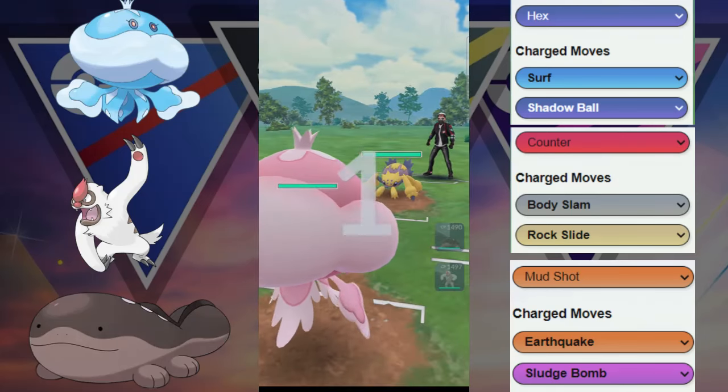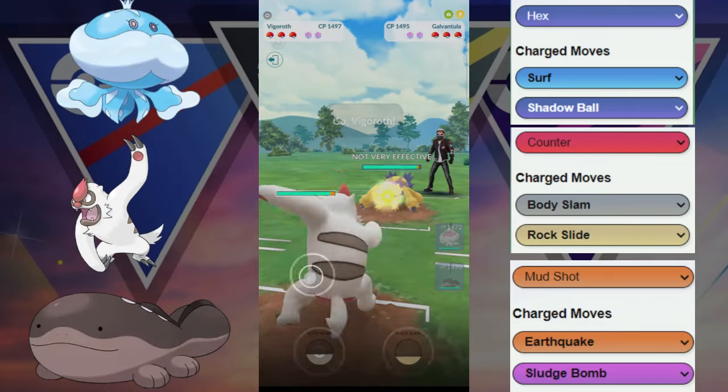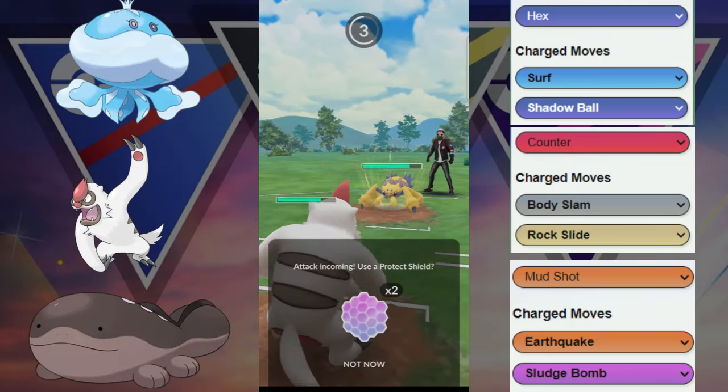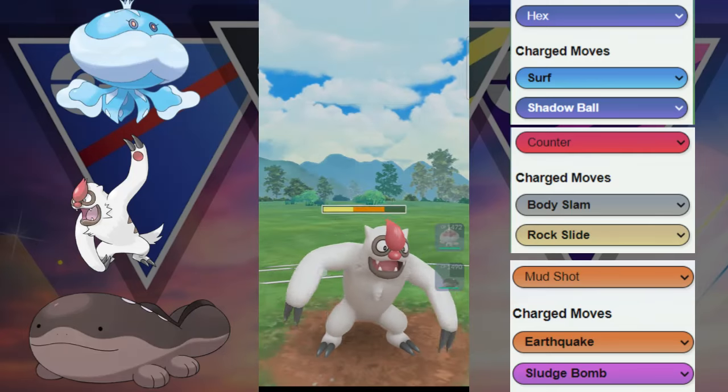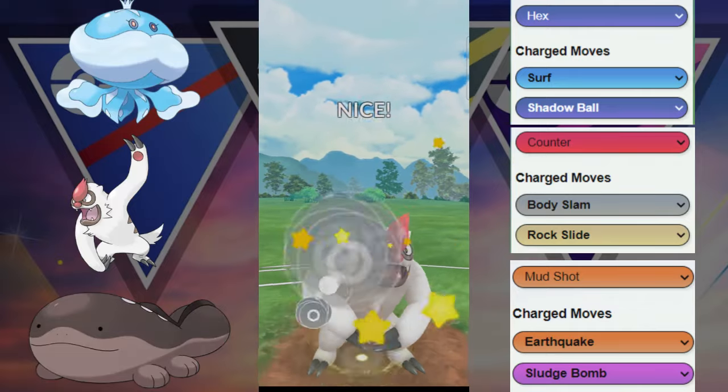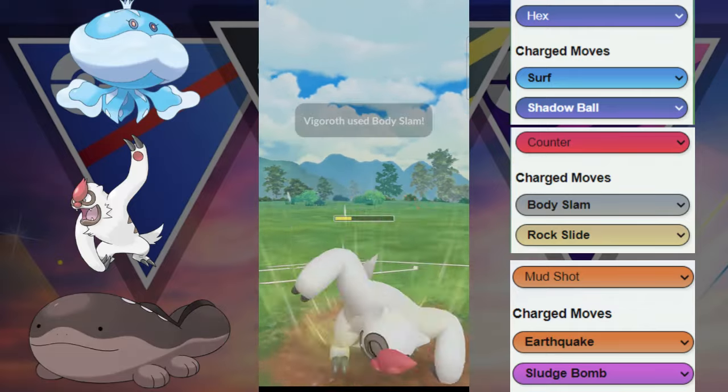We got the Jellicent paired with the Vigoroth and the Klaxar in the back. Terrible matchup in the lead here, so we're going to switch out into the Vigoroth. This Vigoroth is very spammy and we are going to try to grab some shields with this. They are staying in, which is kind of a good sign that they don't have an answer to this Vigoroth.